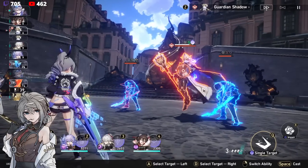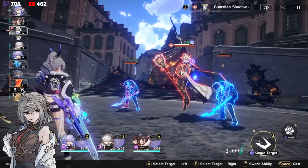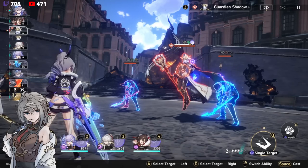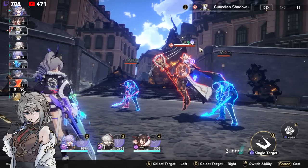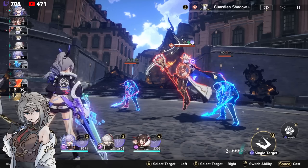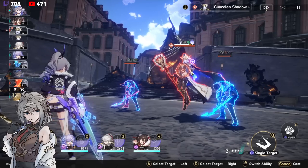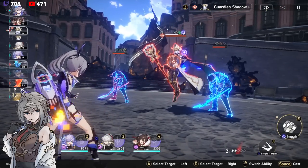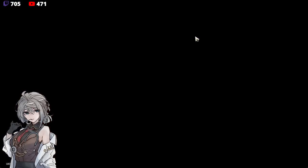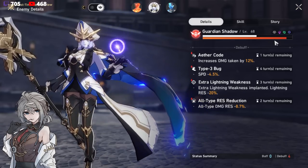Let's talk about the weakness break. As I've said, the boss is already weak to quantum, physical, and wind. Because I already have quantum as well, the remaining lightning will be the one that's applied as the new weakness. This is very key to understand, because the boss already has the weakness that I currently have elements of — which is quantum — you can only gain a new weakness, which is lightning. So we'll implement that right now. Boom, lightning. You can see that the boss not only got a three-turn lightning weakness — and three turns is huge — she also got the all-type damage resistance reduction, and also the Aether Code, which is 12% more damage from the Light Cone. This is very, very fantastic.